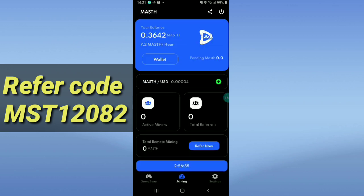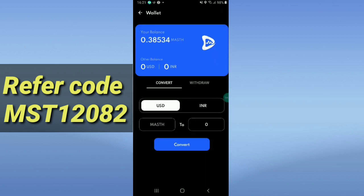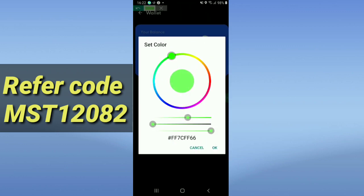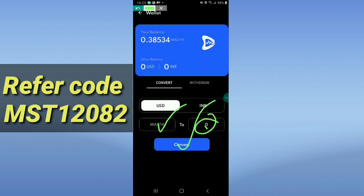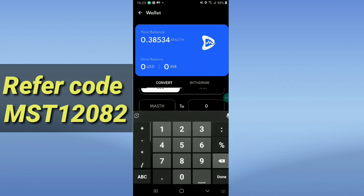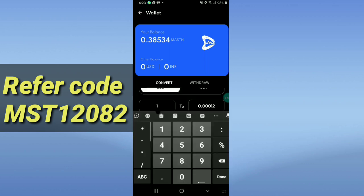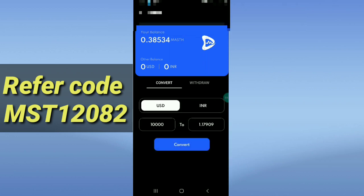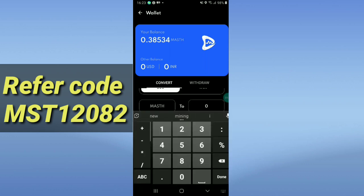Now I'll click the Wallet option and show how to withdraw. Enter your coin amount and click Convert. One coin equals a certain dollar amount — 10,000 coins equals 1 dollar. The app is totally free to use.